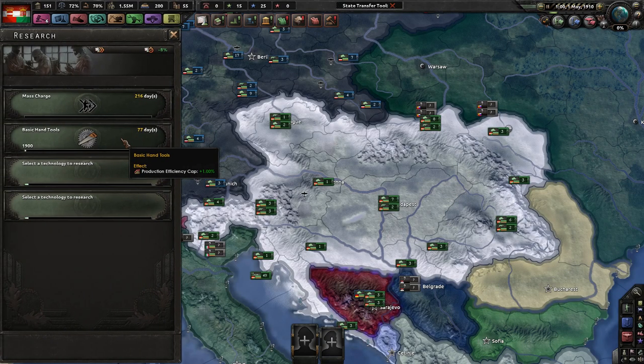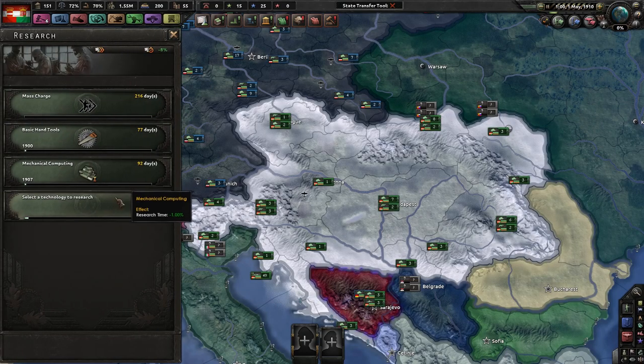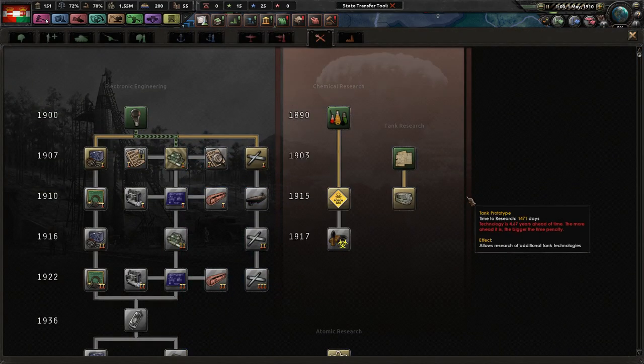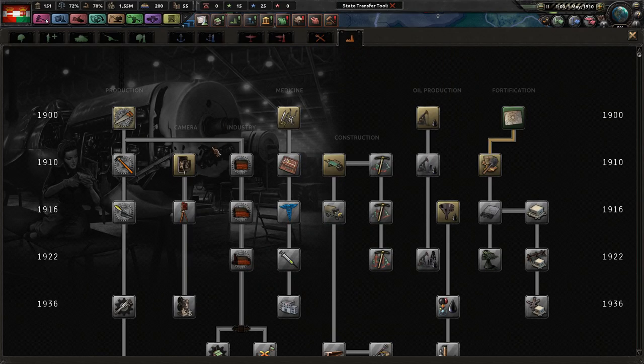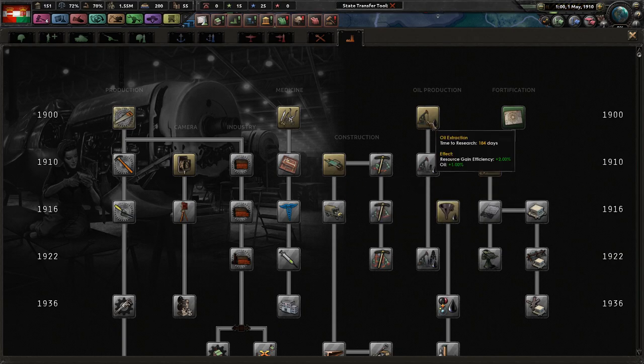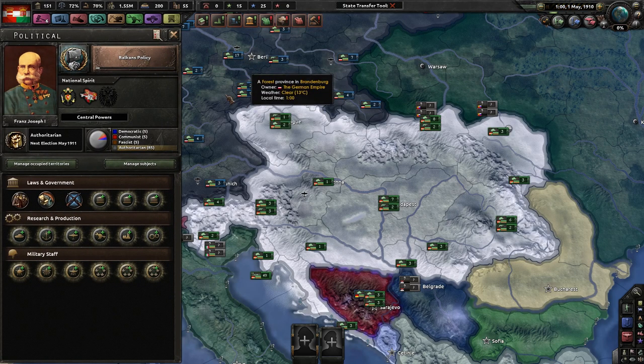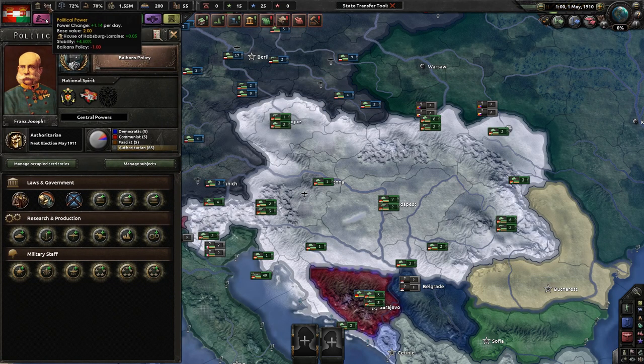Industry — 1900. Production efficiency cap. Is there anything that gives me better research? 1907. Force rate — research time, yes sir. Submarine attack. Industry. Recon is good. Supply consumption could be very good as well. Construction speed, we want that. Let's get some construction speed. I don't see anything for faster research times except for that one thing. We do have 151 political power already, which is kind of insane.